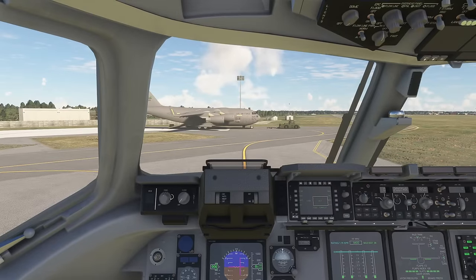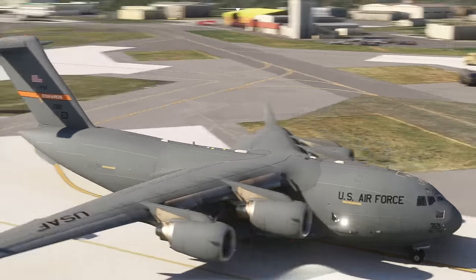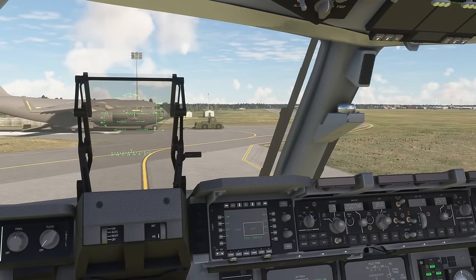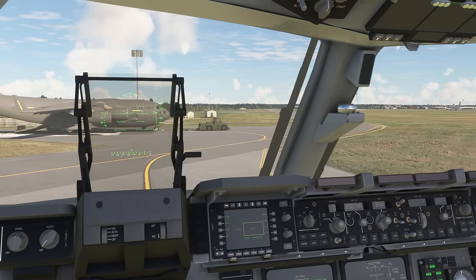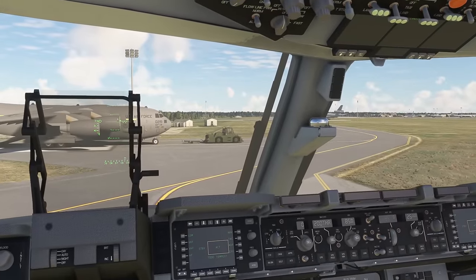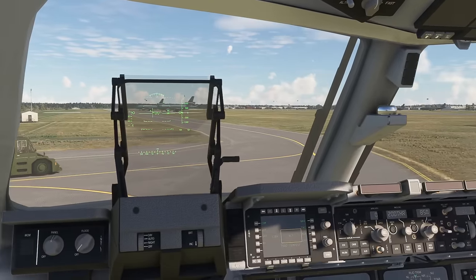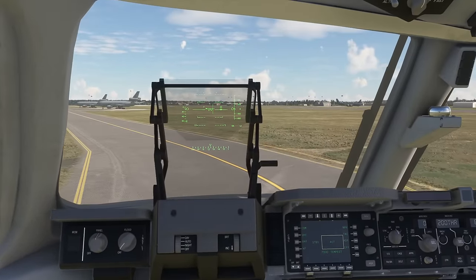Okay, doors closed - prepare to taxi. We roll the mouse wheel on the nose taxi lights to put the taxi lights on. If we go and have a look outside you can see they're nice and bright. There's also a head-up display, so we switch that on - not that we need it right now - then come off the parking brake and start rolling. While we're doing this we'll put the head tracking on because it always helps with taxiing. I've noticed it's a collimated HUD - it's very good - look, as I move my head around it stays on the axis of the aircraft.